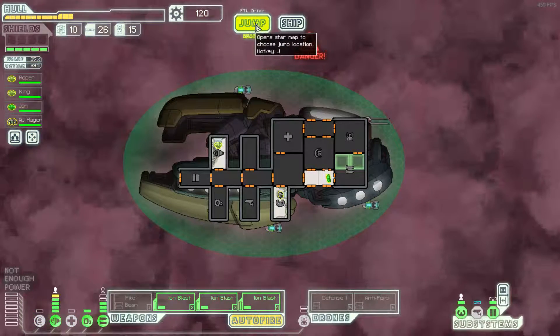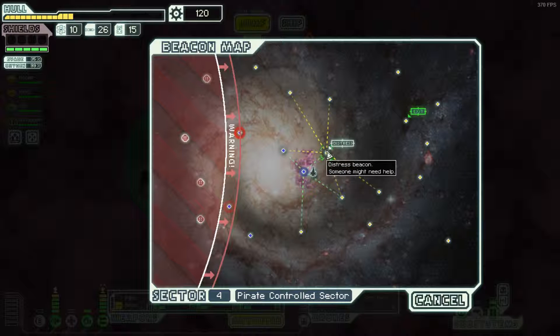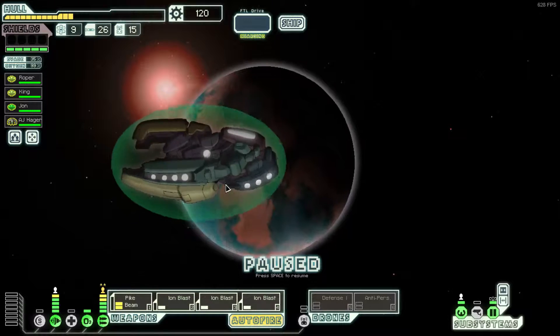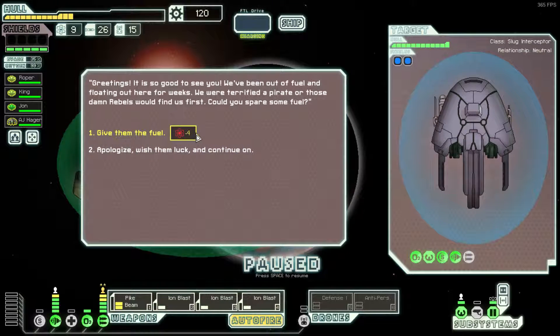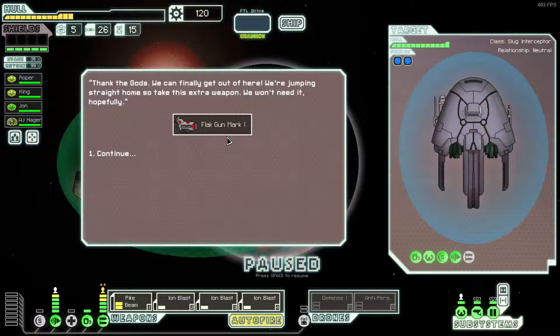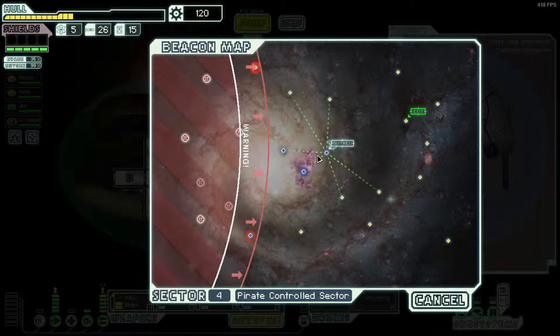Perfect encounter — for the fact that we got nothing out of it. I do like giving fuel, I would like a bit of scrap for it. I do expect to find a store very soon. A flak cannon — oh, I have choices now. Flak cannons are just brilliant for taking shields down, especially. I think a flak cannon will replace one of these ion cannons for me. I'm really hopeful to find a store once I jump here — hopefully one of these three new beacons will be a shop.